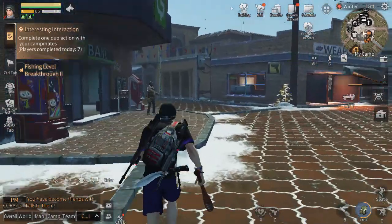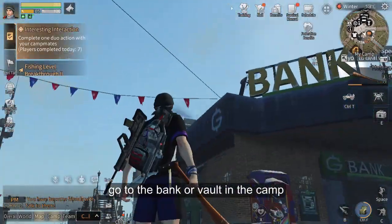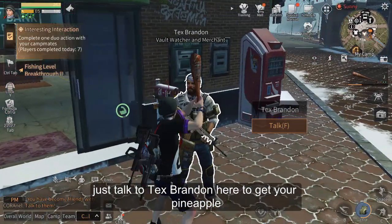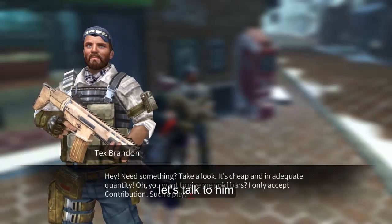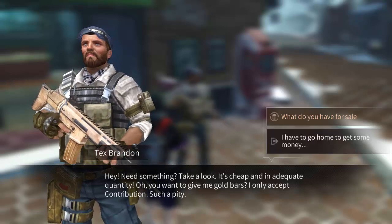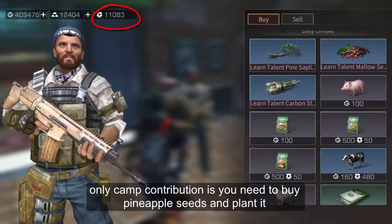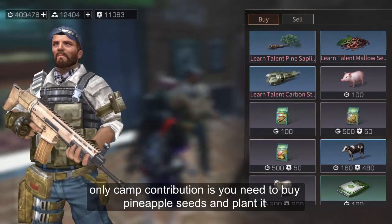Here we are at our bank — next to the helicopter below. We are going to talk to Tex Brandon here. He says: 'Need something? Take a look — it's cheap and adequate quantity.' What I have for sale requires contribution. I only have 11,000 contribution, and that is all you need to spend for our pineapple tutorial.